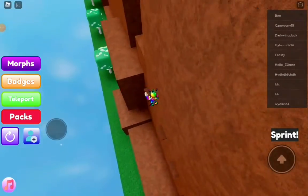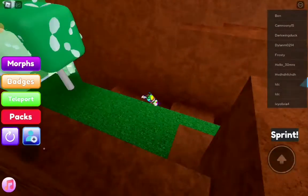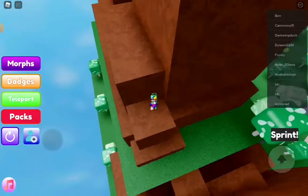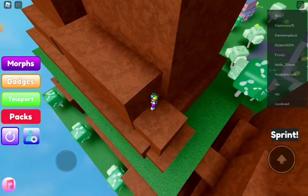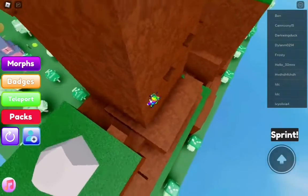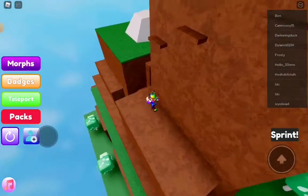All right, you're going to come up here — it's really odd but this is where you want to come. Back up here. You're going to use your sprint probably to get up here, jump down to here, then you can turn off your sprint now.